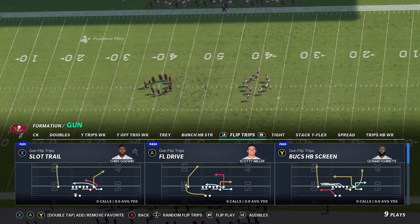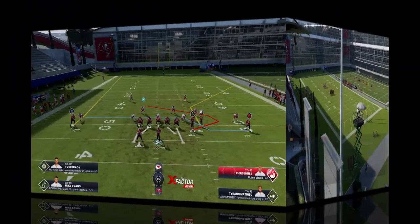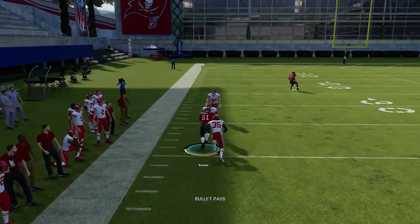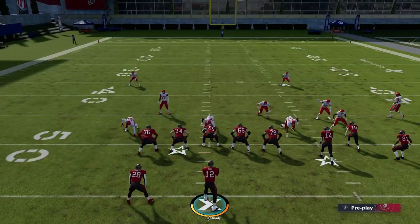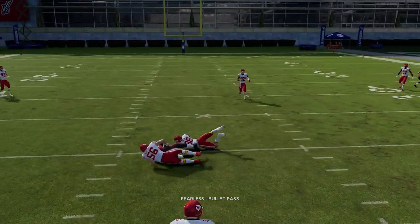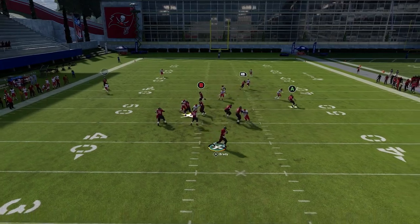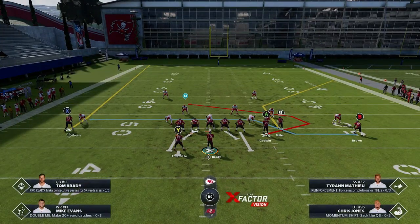There are also some unique man-beating concepts in the Slot Trail. It doesn't really matter what man coverage you're looking at, but the motion route — if you don't change it — will beat its man across pretty much every time, because the cornerback can't get through his own players. You can take that over and over. You also have the A route, which is a very good man-beater as well. The RB route can also have some success, but it's a little spottier.